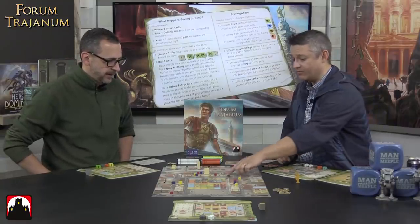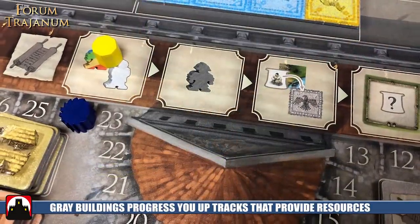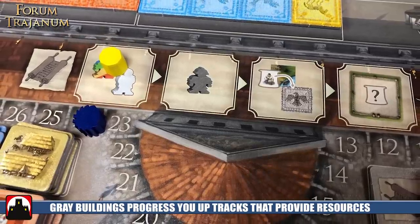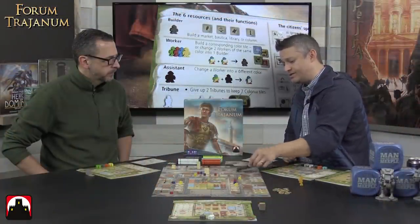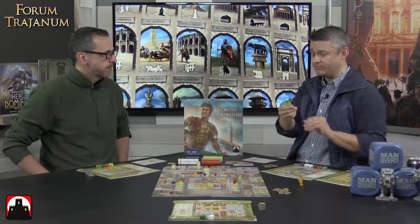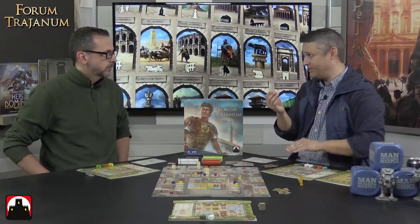Every time you build that type of building, you progress up that track and get whatever is located there. You're going to do this four times in a row. Once the first player does that, they pass to the player on their left. Two new cards are introduced to the street. Everyone picks tiles according to those locations, picks one, puts it face down on the board, passes the other to the player on the right, receives one. Starting with the first player, they decide which one to keep, maybe keep an envoy, maybe not.